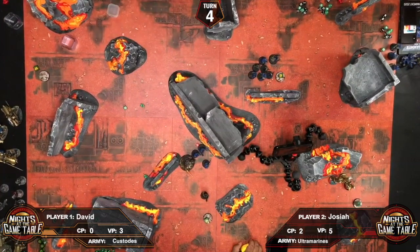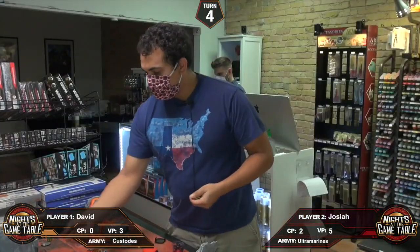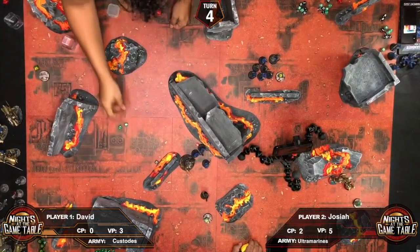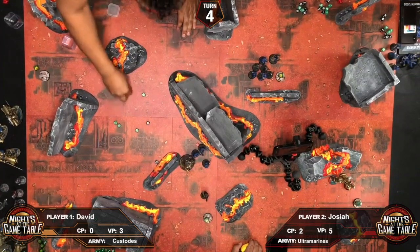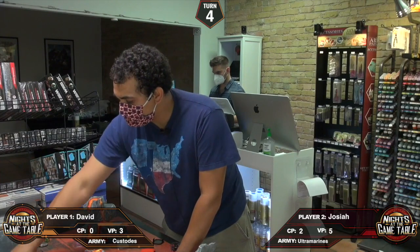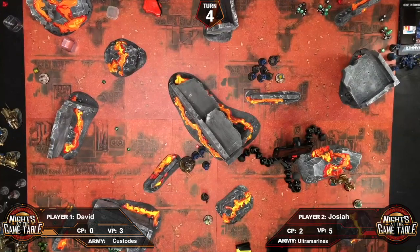In the psychic phase, the Librarian enhances the sergeant — the die is cocked but passes, though at minus one to cast. Shooting: the Hellblasters overcharge and fire. One Marine overheats and dies. Counting hits: two, four, six, seven wounds. Seven wounds through. Enough to kill two Sisters. Josiah pulls the two casualties. Going to the charge phase, the Librarian charges in.